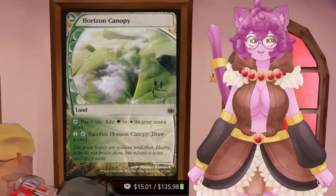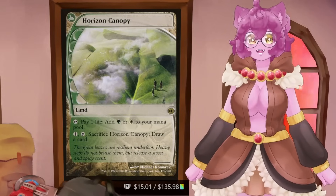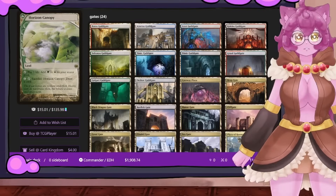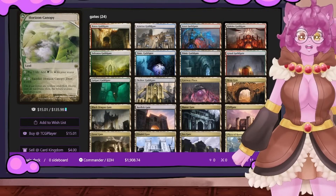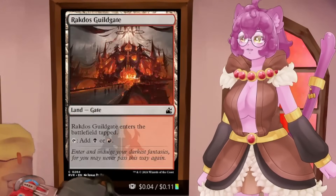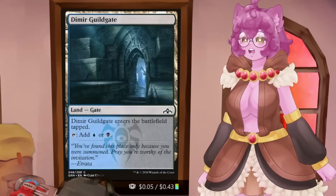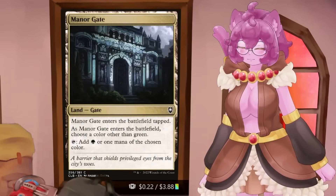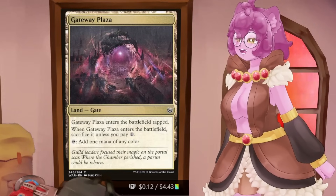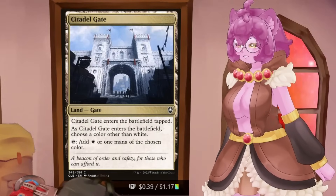But there is one other type of land for a two-colored deck that is very easy to talk about, and that is Gates. There are some decks that use gate mana bases, and I adore gate mana bases. Originally they were a cycle of lands with the subtype Gate that all came into play tapped, associated with each Ravnica guild. That was fine until Baldur's Gate gave us access to more gate cards — Heap Gate, Cliff Gate, Manor Gate, Black Dragon Gate, Gond Gate, Citadel Gate, Seagate, and Baldur's Gate being the main ones.